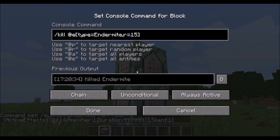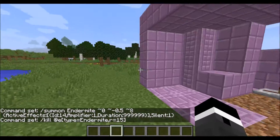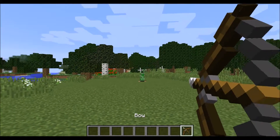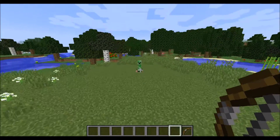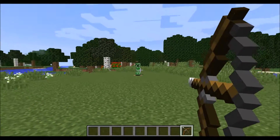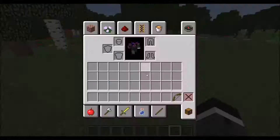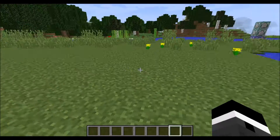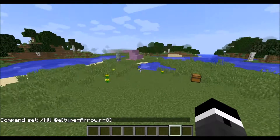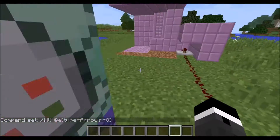I got the summon command from a command generator — I'll leave a link in the description. The kill command is pretty basic: it's just kill endermite with a radius of 15. Next we're going to go over to this: a creeper who cannot be shot with arrows. This is not an invincible creeper and it will not kill me if I get too close. He can be hit, but arrows cannot fly anywhere near him. What's going on is I have a command block set up in the ground that's always active, killing arrows in a radius of 8 — the same idea as the endermite, but forming a sort of force field in this area.